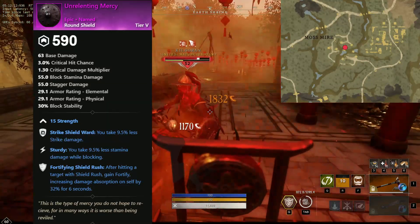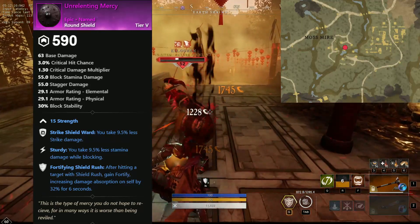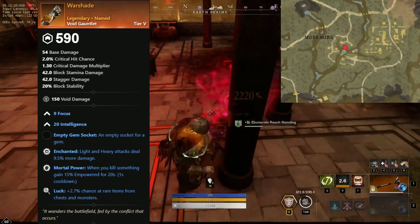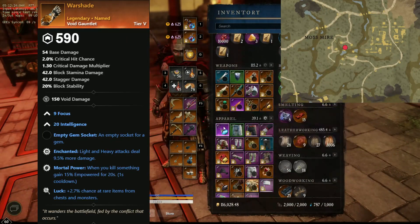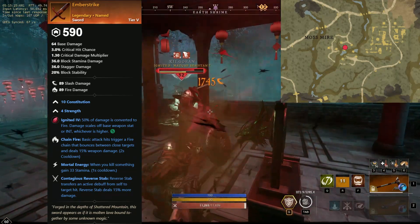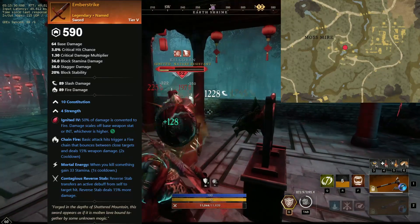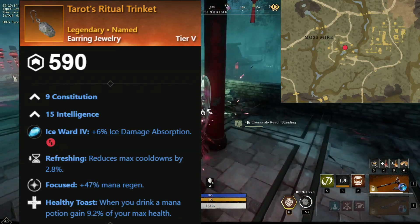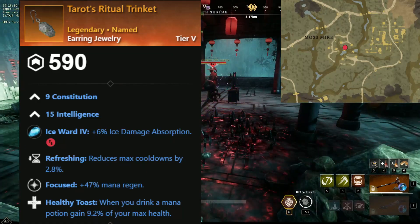And another shield, Stability of the Mountain. This shield comes with constitution, sheer footing, nature shield ward, and sturdy. A void gauntlet, Warshade, comes with focus, intelligence, enchanted, mortal power, and luck. A one-hand sword called Ember Strike comes with constitution, chain fire, mortal energy, and contagious reverse stab — it is also socketed with a ruby. You can also farm this guy for a nice earring, Tarot's Ritual Trinket, which comes with constitution, intelligence split, refreshing, focused, and healthy toast.